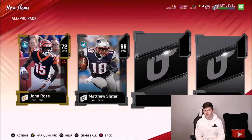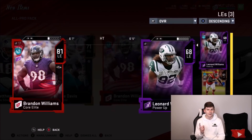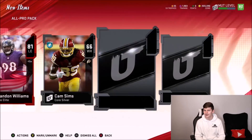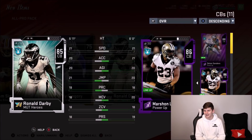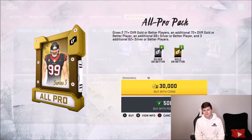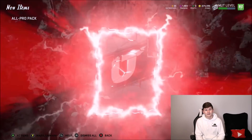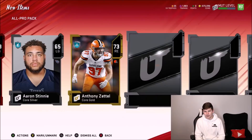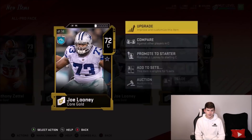In episode number ten, which is the next one, me and Dom will be playing against each other. We get an 81 Brandon Williams and 85 Ronald Darby — okay, I'll take that, pretty solid, a good cornerback three or four. If you guys are unaware, whoever loses our game has to trade one player off their team to the winner. We get 79 Carl Joseph — don't really care for that. 73, 72 center and Ha-Ha Clinton-Dix — I already have a better center. Unfortunately, all-pro packs not that big of a help.